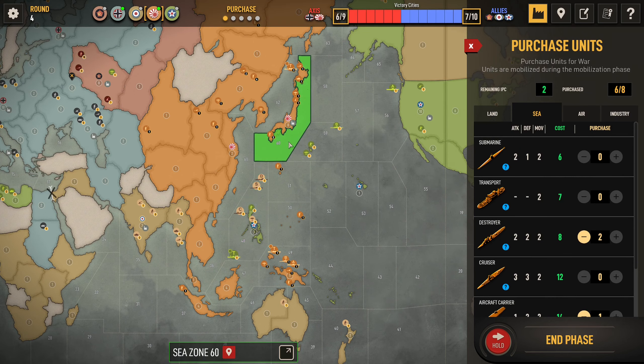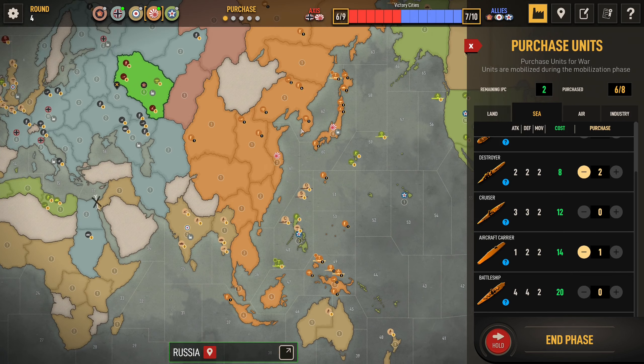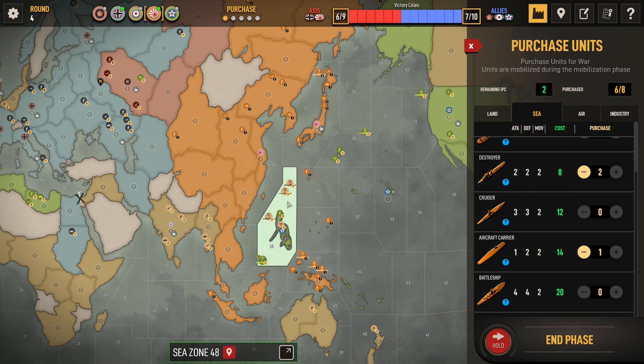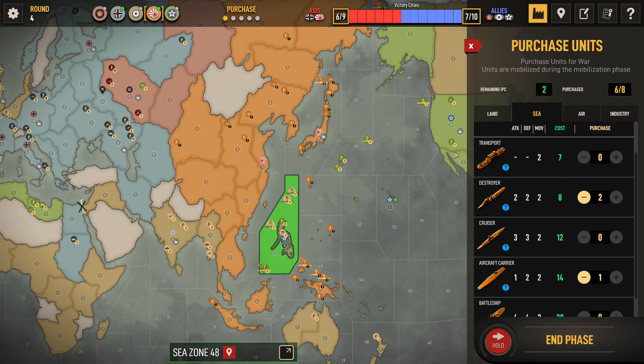So I think we're going to buy a bit more fleet just to make sure we secure all our sea zones and not lose our transports. I'm going to buy a few more infantry, nothing too crazy, and a carrier just to put some planes on. I'm going to try and wipe 48 and take Philippines. I'm going to have to ignore some areas for now — I think we just take Philippines and let them come in a little bit.